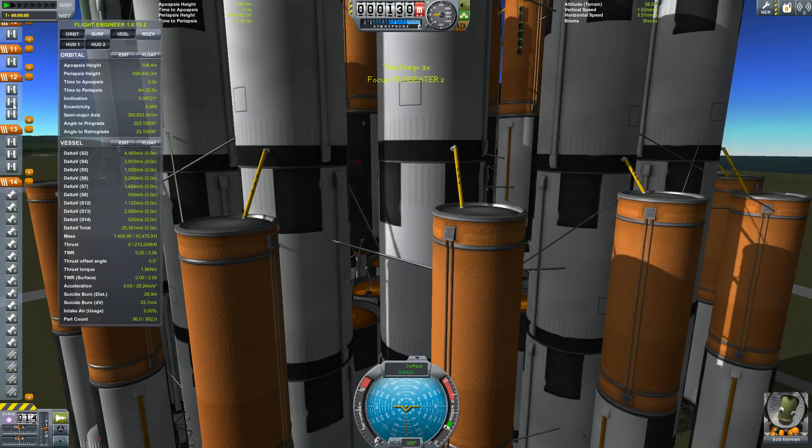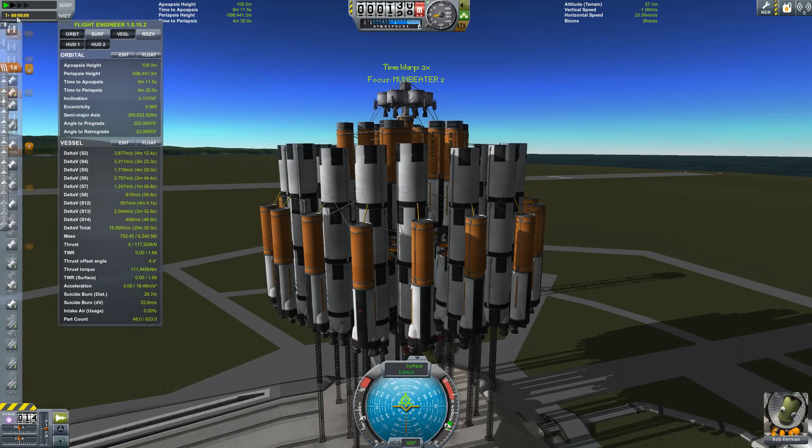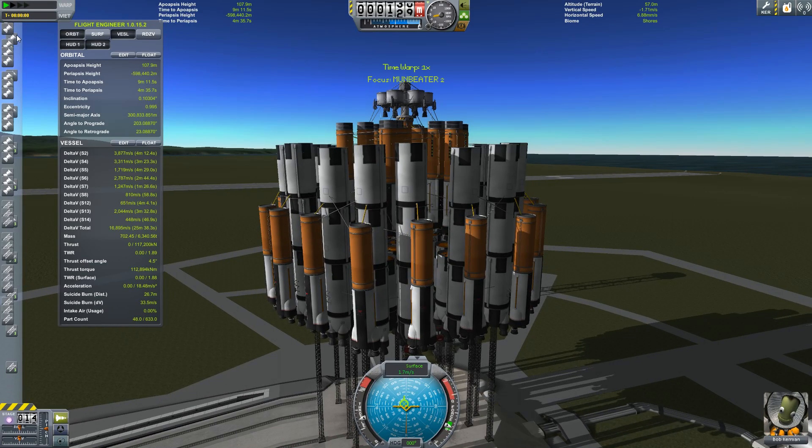So a quick return to the assembly building and the addition of a number of launch clamps, and Bob Kerman is ready to go.